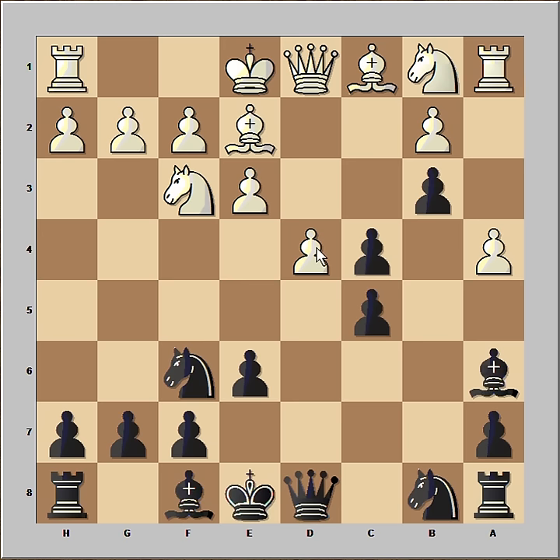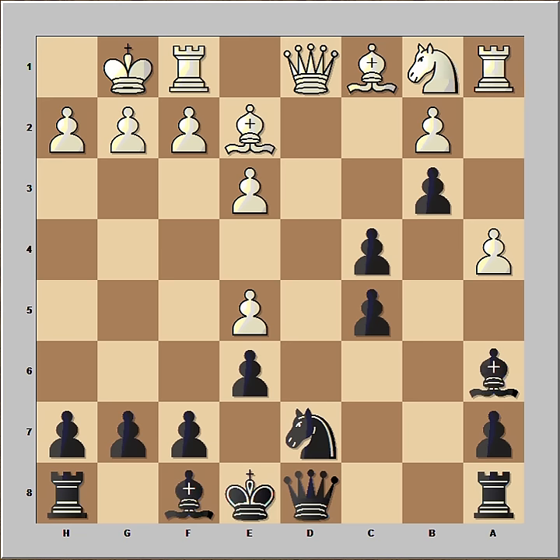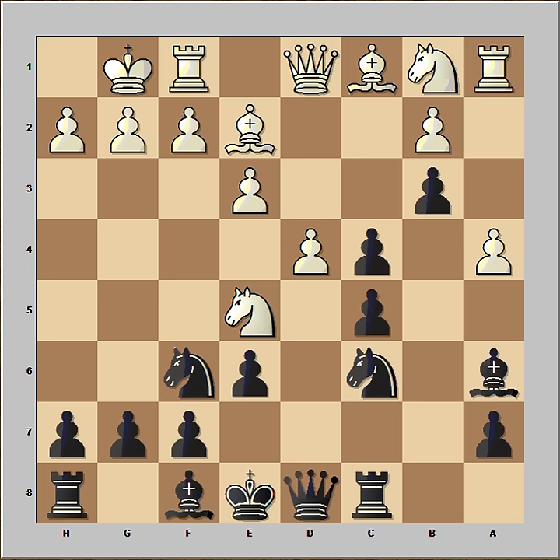Kasparov played the even better move, rook to c8, d8. Now knight to a3 and the pawn on c4 will fall, but Kasparov doesn't care — he captured on d4. Knight from a takes on c4 and it is black to move, and Kasparov played a very good move in this position.